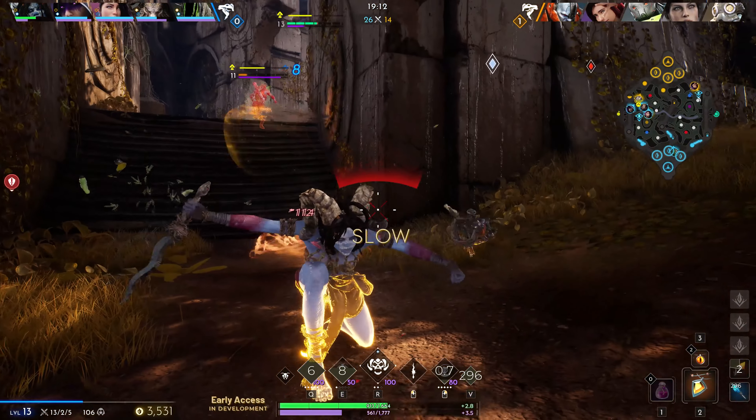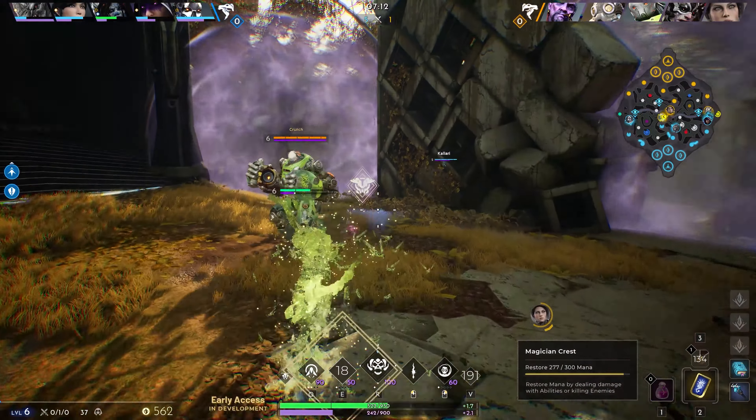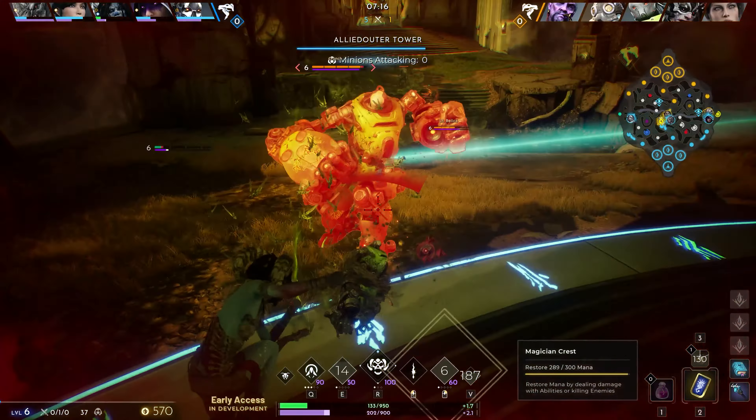Moragesh is a close-range caster who excels in mid lane, but can also be utilized in the off lane. Even though she's a close-range caster, be careful not to get too close as it could result in your death.